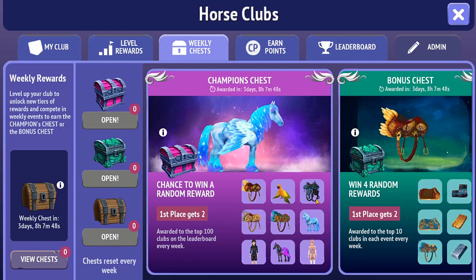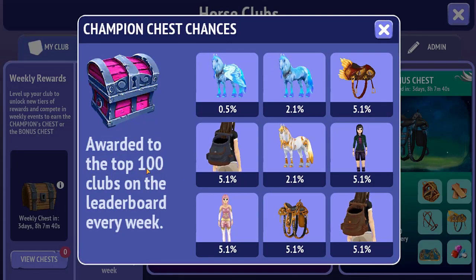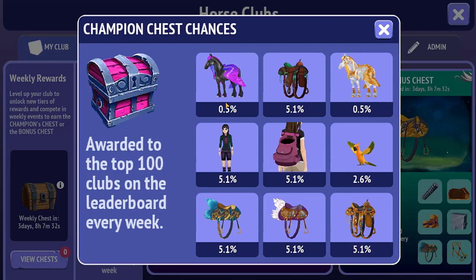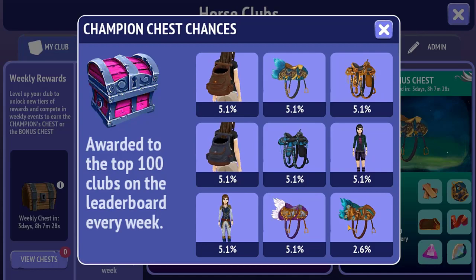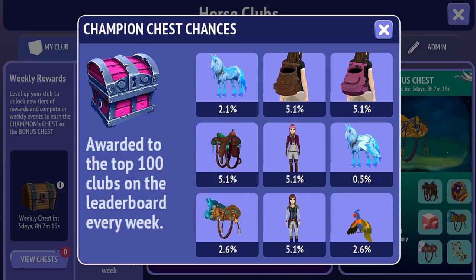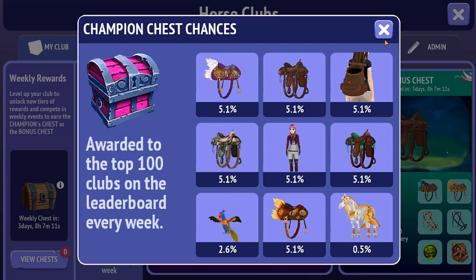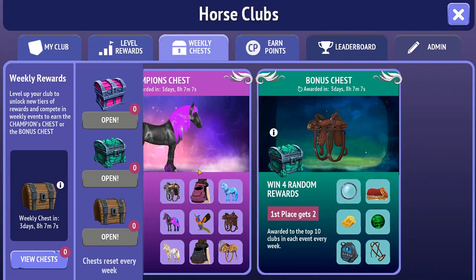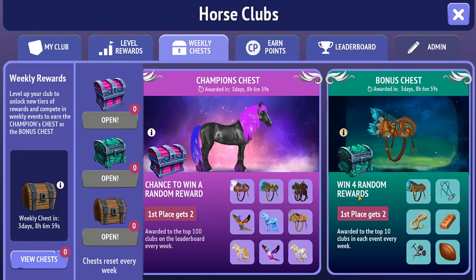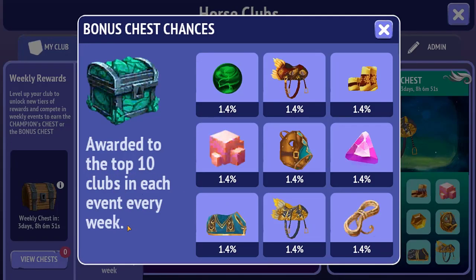Oh wow, there appear to be new flying pets in the champion's chest, as well as loads of new tack. Looking at the individual chances, there's a 0.5% chance on some items and a 2.1% chance on the Apex build — the chances seem pretty low on the rarer items, but higher on others like 5 for sand. Then the bonus chest: first place also gets two of these and you win four random rewards from it. The bonus chest is awarded to the top 10 clubs every week.